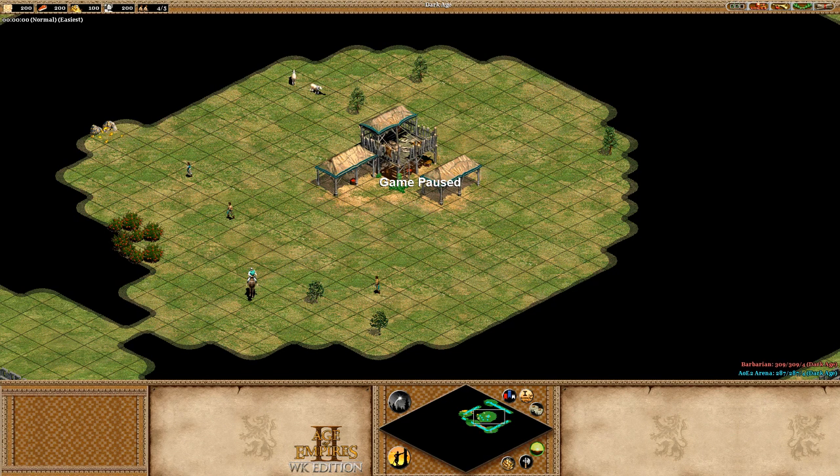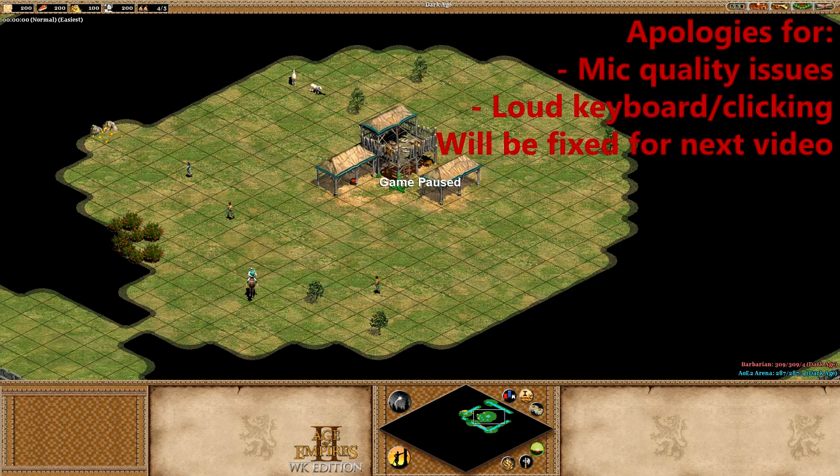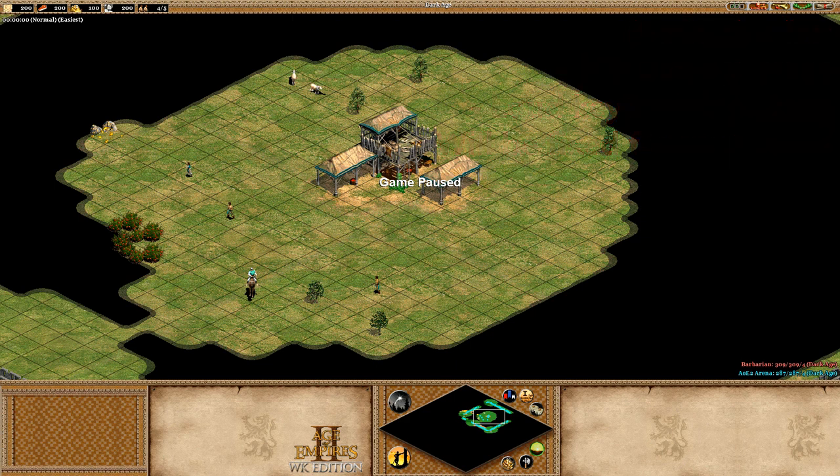Hello everyone, Chris here. This is going to be a build order video for a 30 plus 2 plus X amount of villagers Fast Imp Monk Treb. This is generally a very good build order in terms of being up fast enough to have a castle defensively, while still being at Imp around 21:30 — approximately that mark depending on the civ you are — which determines if you need 4 or 5 villagers around that area in Castle Age.